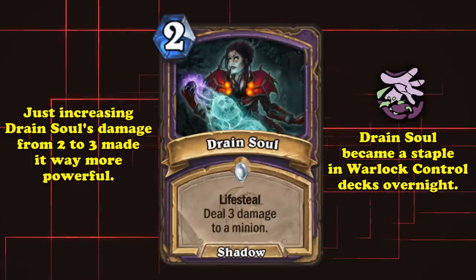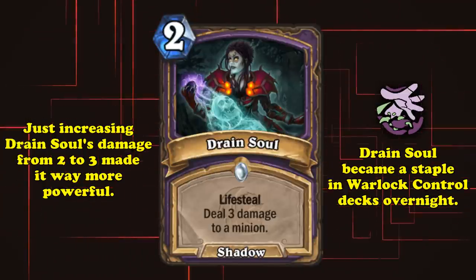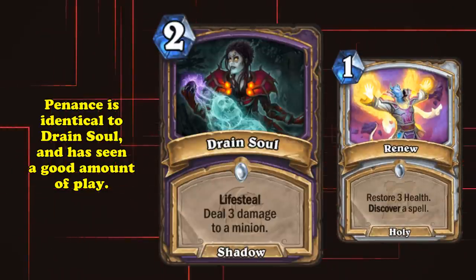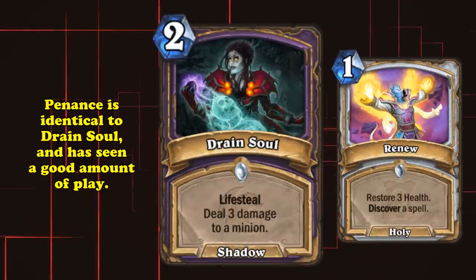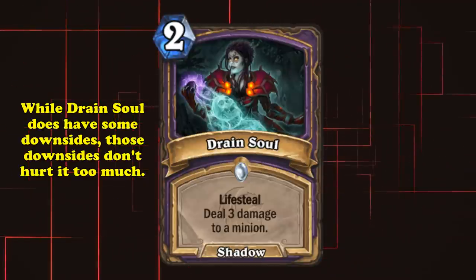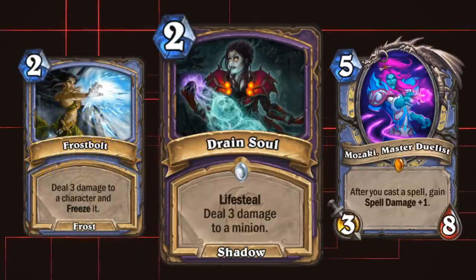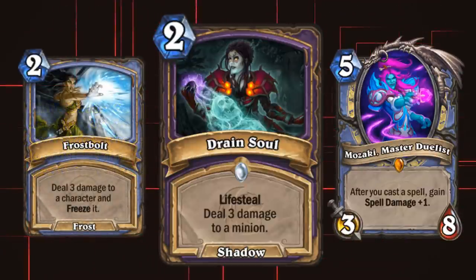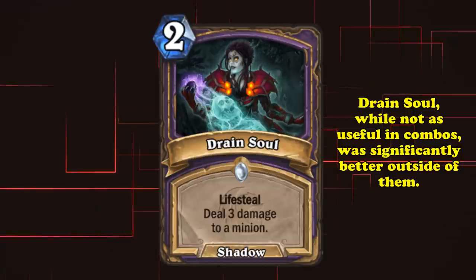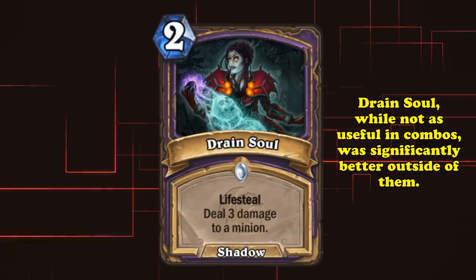It has seen play in pretty much every control Warlock deck because of how good it is and how well it synergizes with other Warlock cards. Drain Soul has even been printed as a Priest card and still saw a ton of play even though Priests have already had other good healing options at their disposal. And even though Drain Soul can only target minions and has the potential to whiff on the healing effect if you're at full health, these drawbacks don't really matter. What made Frostbolt good was the potential to use it in combos to kill your opponent in one turn. What made Drain Soul significantly better was its ability to remove an opponent's minion, heal off the damage it dealt, and slow the game down enough for Warlock to get their win conditions.